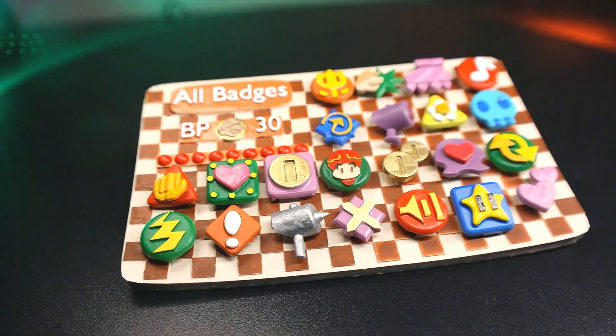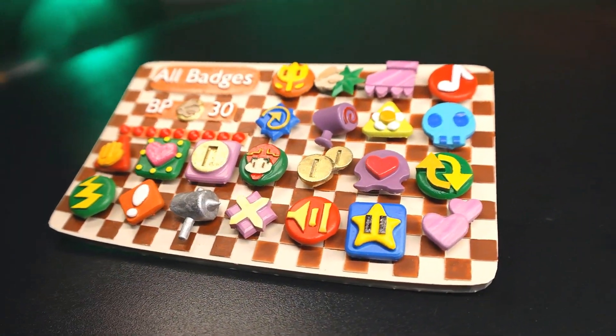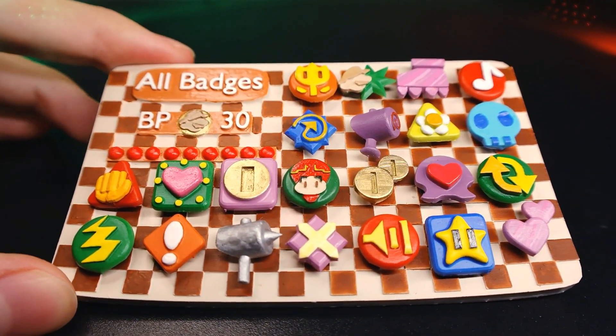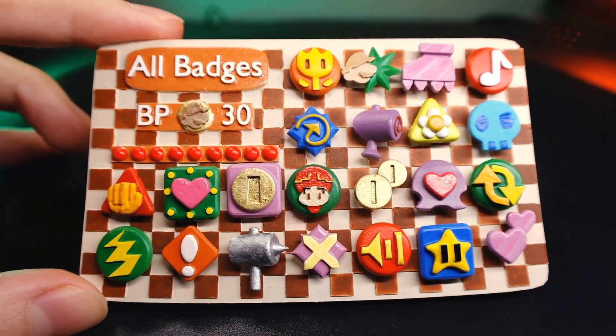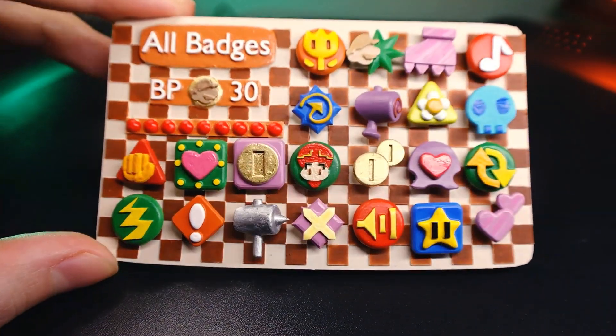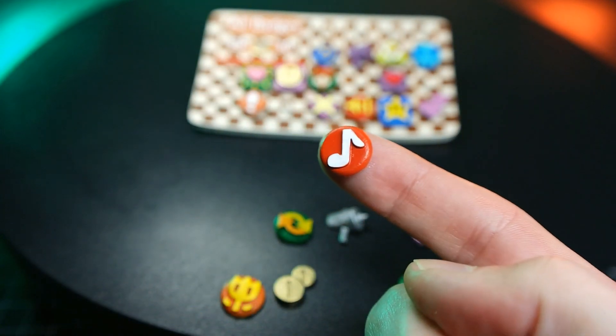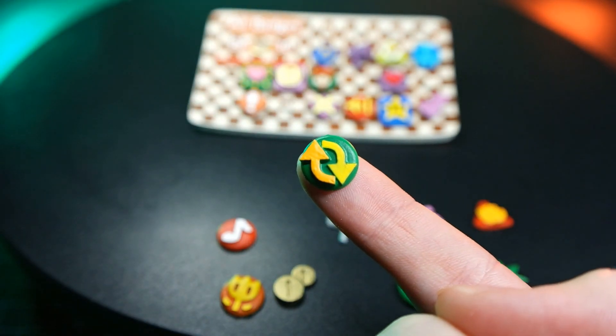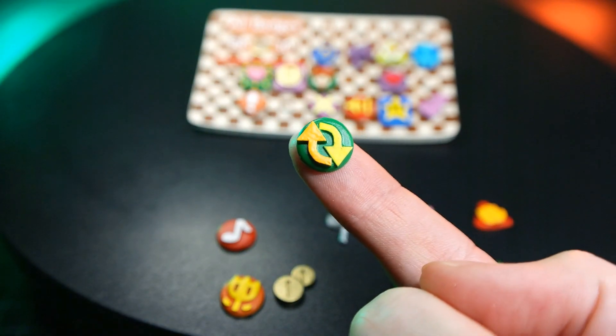Here is the complete paint job. I randomly selected whatever badges will fit onto the badge pegboard. I didn't realize until after I printed them that it's missing many of my favorites, such as the Fire Drive. But I do have the Cricket sound effect badge, which for some reason makes me feel nauseous. And we've got P-Up-D-Down — no comment on that name.